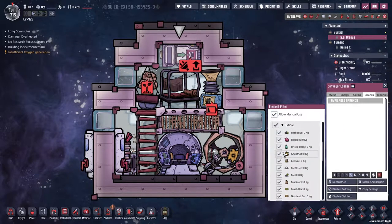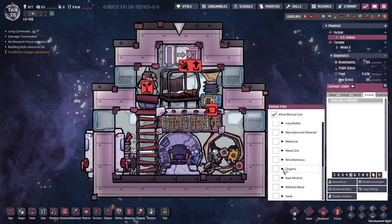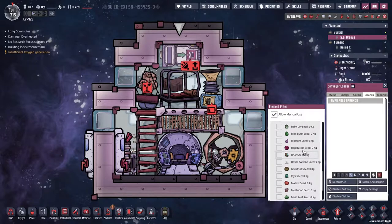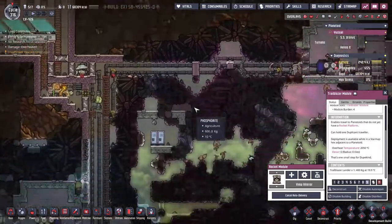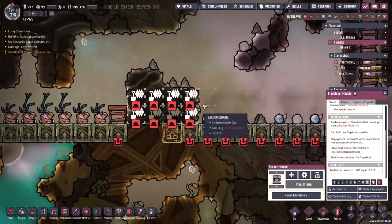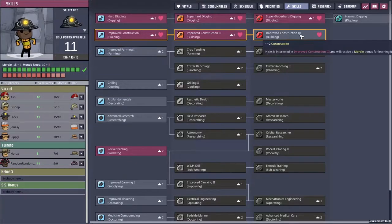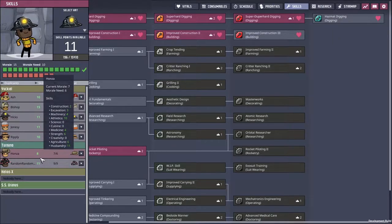We want to allow manual use — anything edible, pop that in there. We also want some organic algae, and seeds. Does it give us access? No, we can't already click the thimble reed — that's a shame. The trailblazer module is up and running. But before we do that, there are some problems I want to attend to. You can see this lump of obsidian here, it's been bugging me for a while. I think we can give randomers a little bit of a skill boost.